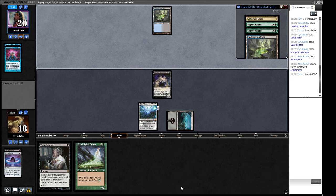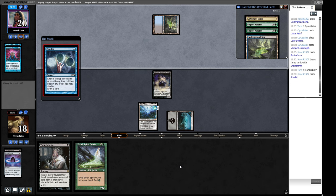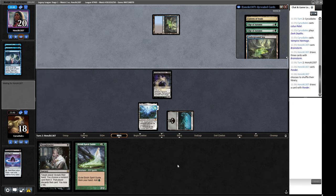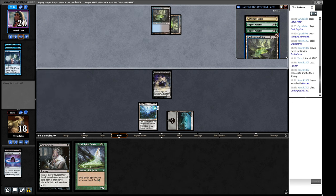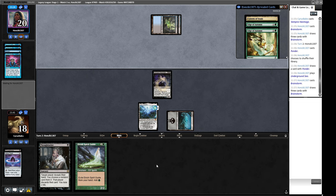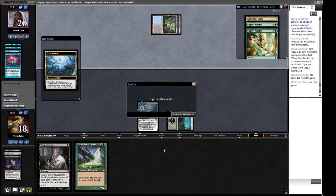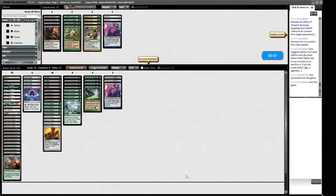They found a Ponder and shuffled. Underground Sea, then a Brainstorm. They'd have to find Lion's Eye Diamond, Doomsday, and have Edge of Autumn to go with the LED pile. We make our 20/20. We got game one against Doomsday — something I'm happy about. These sideboard cards seem useful. I think we just do a similar sideboard to last time.